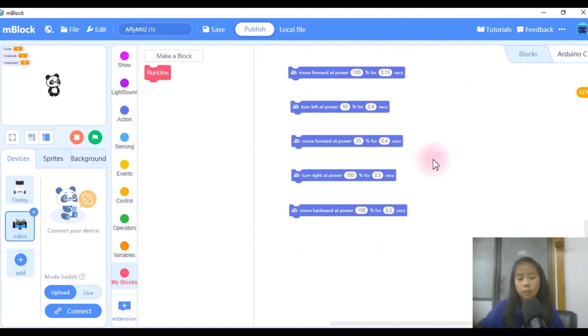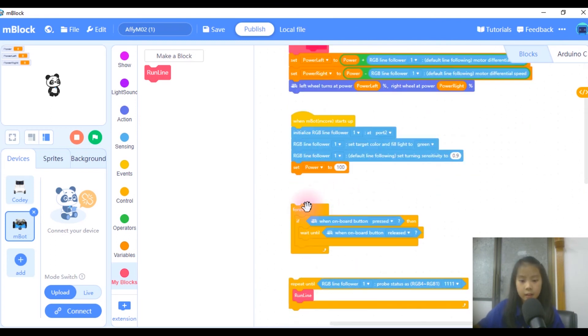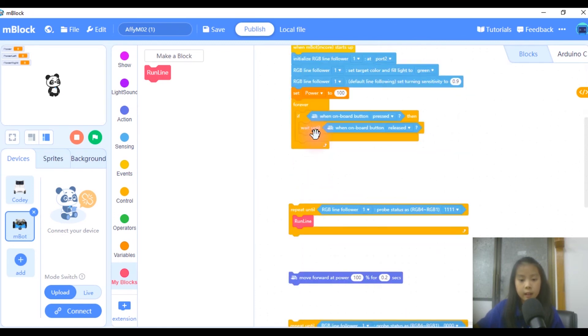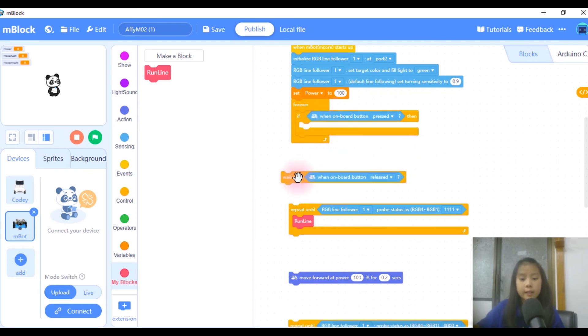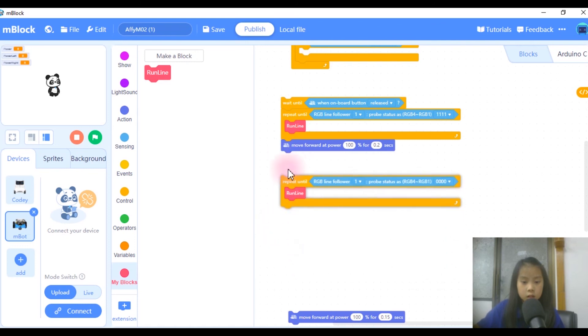Then it's going to run line until 0-0-0-0, which is the position it'll hit the prop. So it's going to move forward a bit so that its wing doesn't get stuck, and then it's going to turn left to position it.